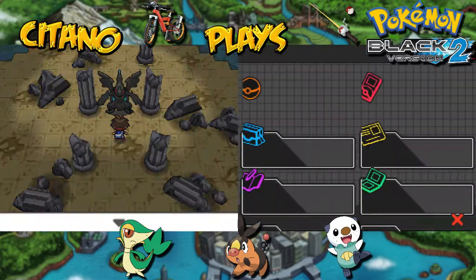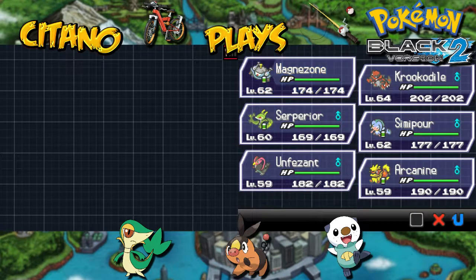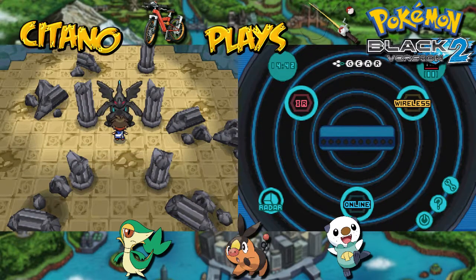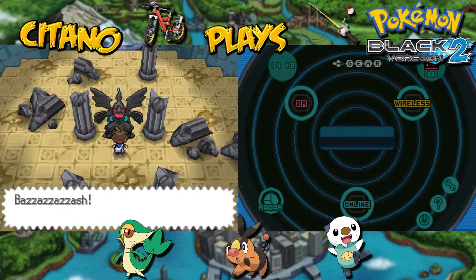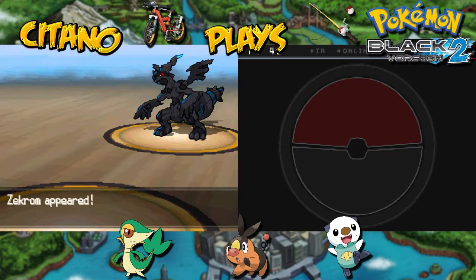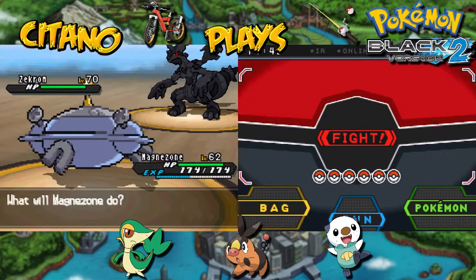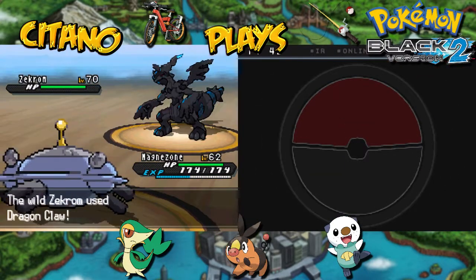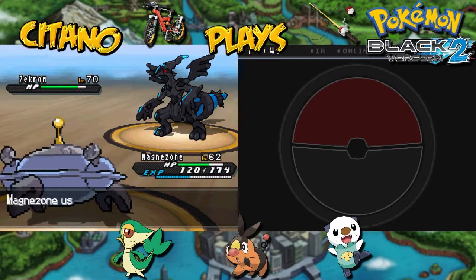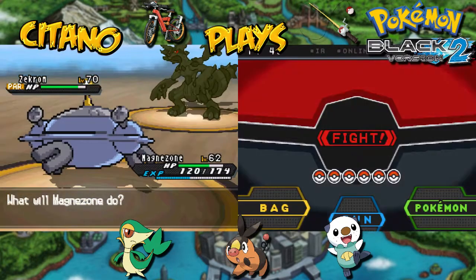Now we have an opportunity — save your game before the legendary battle with Zekrom. If you're playing White 2, you will have the Light Stone released and you'll face Reshiram instead. Starting with Magnezone — Zekrom has Teravolt, which gives his electrical power a huge boost. Let's go with Thunder Wave first. He can use Strength on us which deals some damage, but not that much because we're resistant to Dragon as a Steel type. Thunder Wave onto Zekrom to paralyze him, meaning he'll be easier to deal with instead of destroying us one by one.